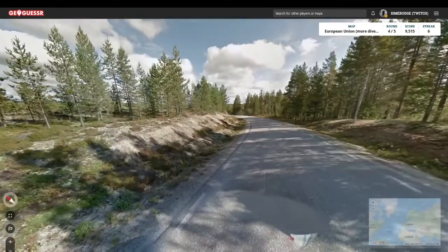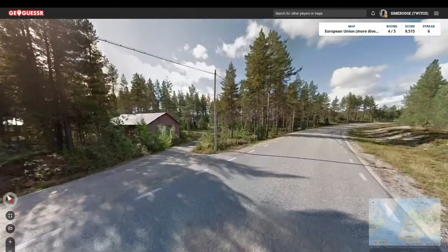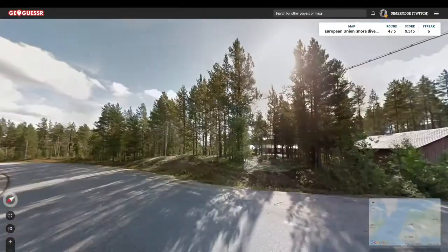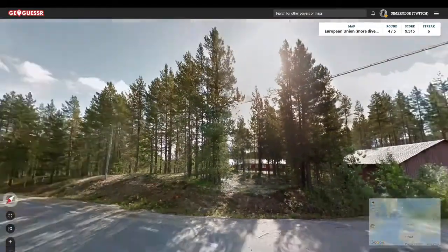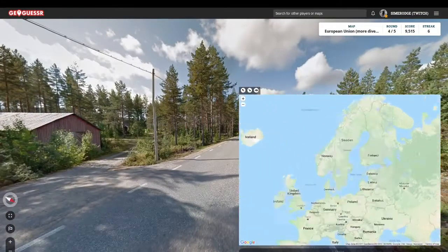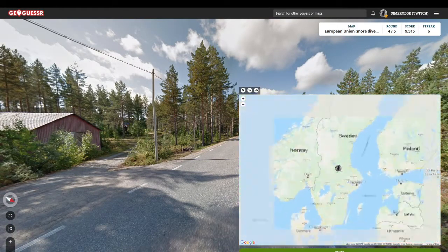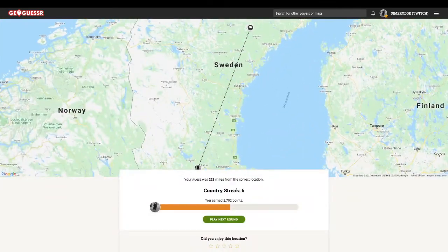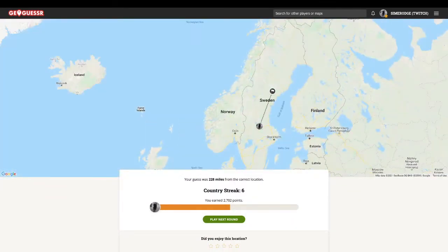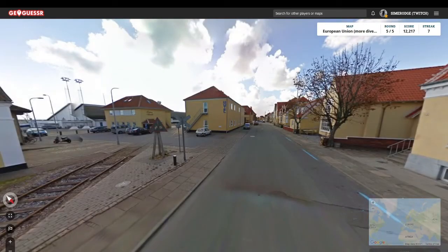Okay, this is Sweden — we have the short white dashed lines on the side. We've got Scandinavian architecture and the trees look very Scandinavian too. Let's go for Sweden, kind of in the middle... but it's always further north. Great!